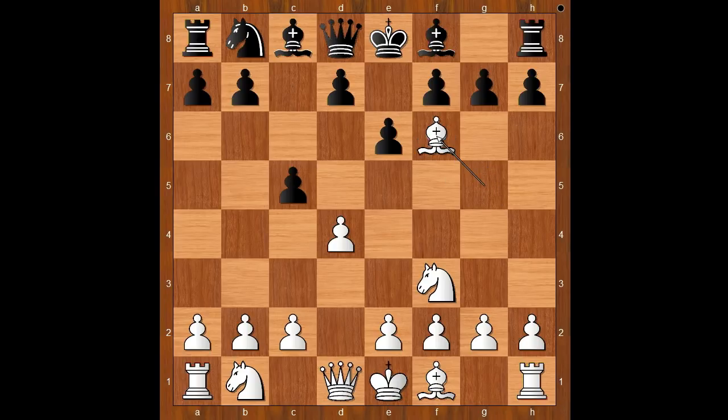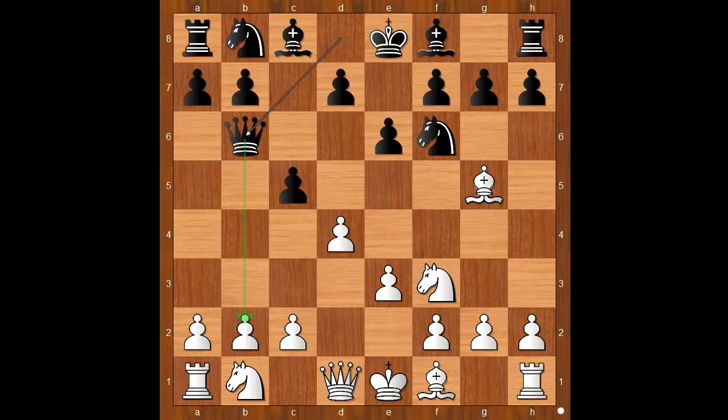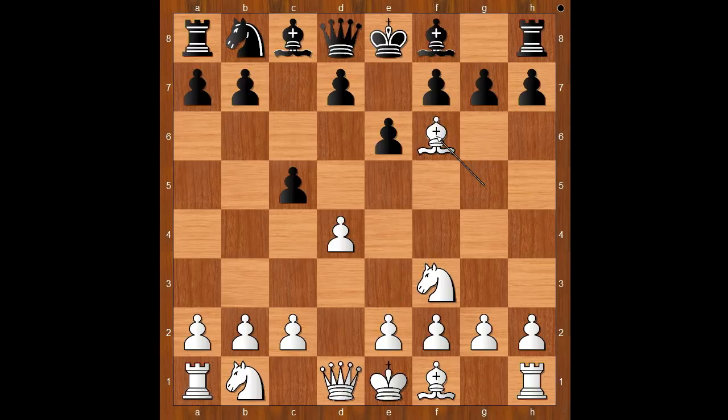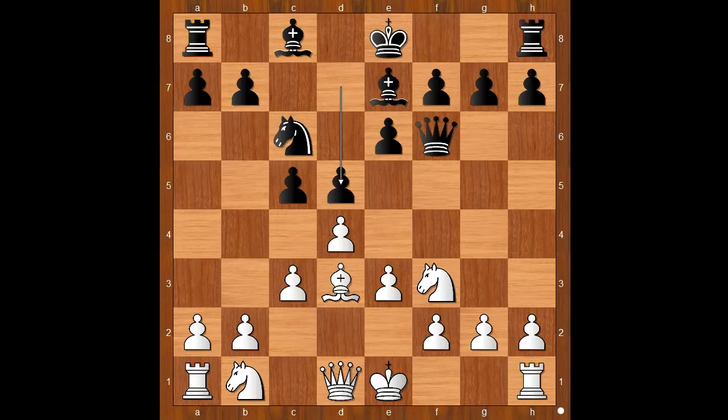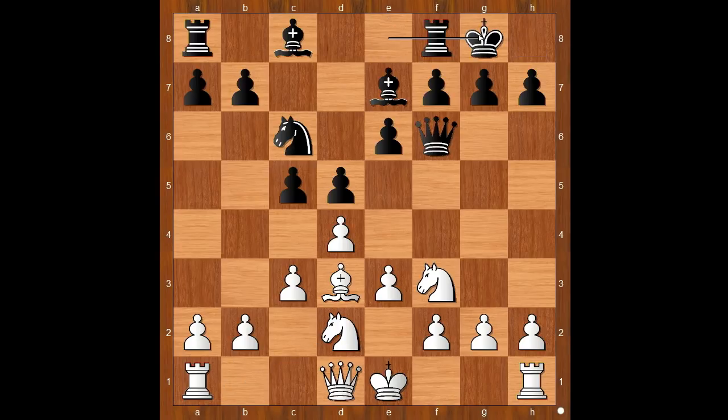The game continued: bishop takes knight. If e3 instead, then black can play queen to b6, attacking the pawn on b2. Back to our game: bishop takes knight, queen takes bishop, and now e3. Knight to c6, c3, bishop to e7, bishop to d3, d5, knight from b to d2. Rubinstein castled kingside.